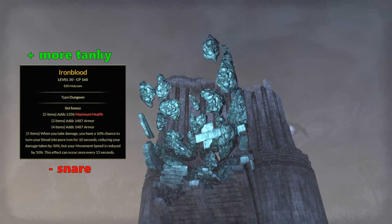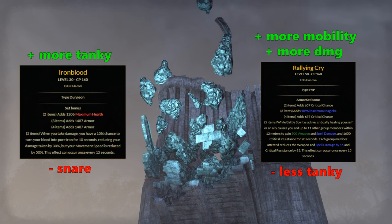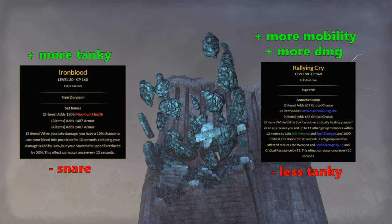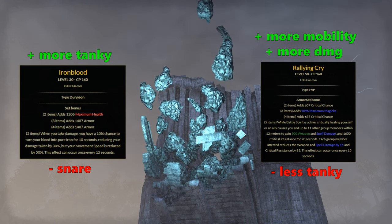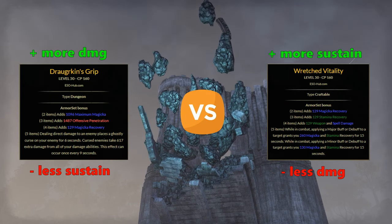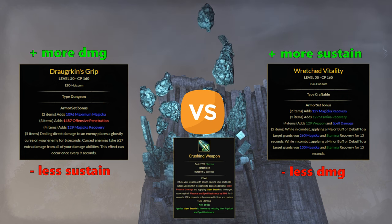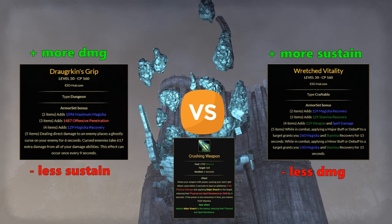Talking about mobility, another great backbar set is Wailing Cry. It gives over 1.6k crit resistance and 300 spell damage. With the high amount of crit resistance, you could use full well fitted on the body instead of impen for a more roll-dodge kind of playstyle, like a usual rollblade. Then Wretched Vitality, a crafted set on the frontbar, works well. With Crushing Weapon — the Psijic stamina spammable for Major Breach — it procs Vitality for extra stamina and magicka recovery, but you will definitely lose the burst pressure of Draugr.